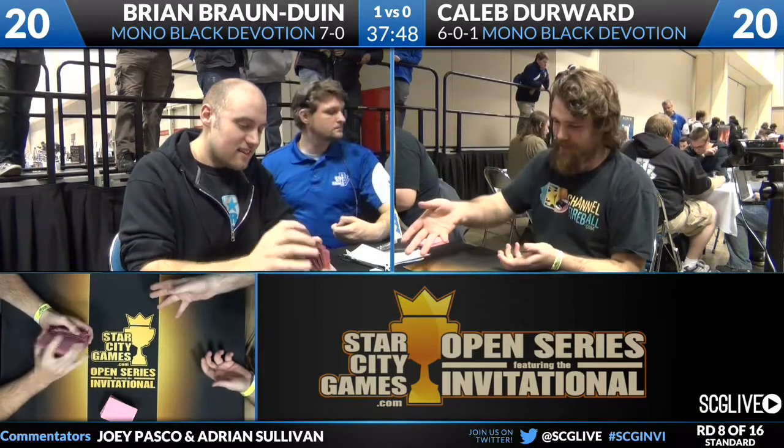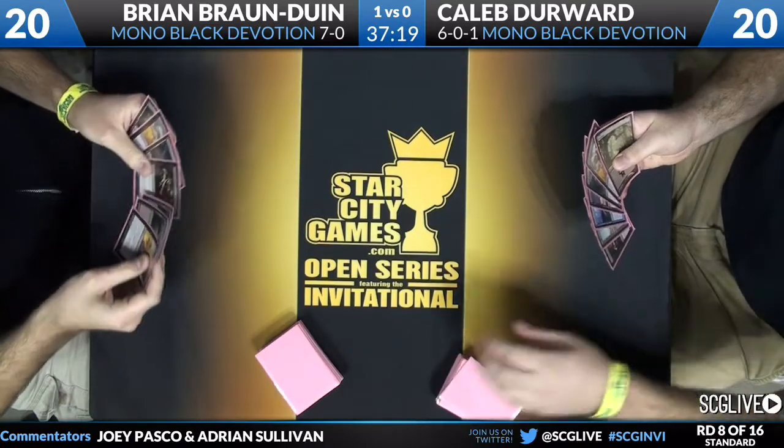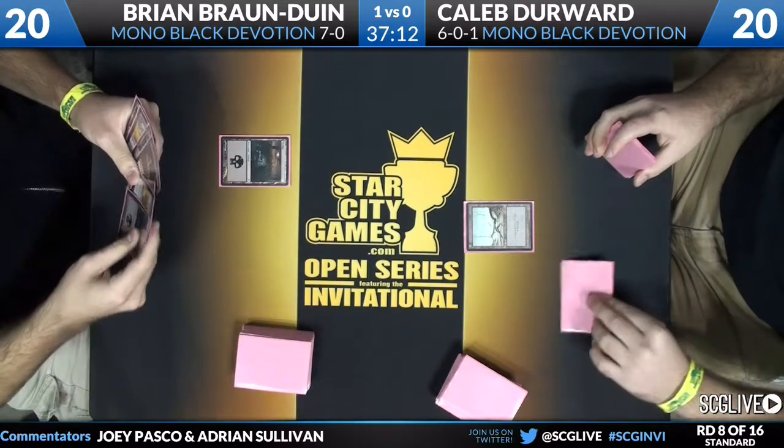Joey Pasco and Adrian Sullivan here at the StarCityGames.com Open Series Invitational in Indianapolis. We're in the final round of day one — round eight of sixteen — wrapping up Standard. Tomorrow morning brings four rounds of Legacy and four more rounds of Standard, culminating in a top eight featuring Legacy on Sunday. Side events include the Ascension Immortal Tournament on Sunday as well. Now: a swamp from Caleb Durward, a swamp from BBD — no turn one discard from either player.